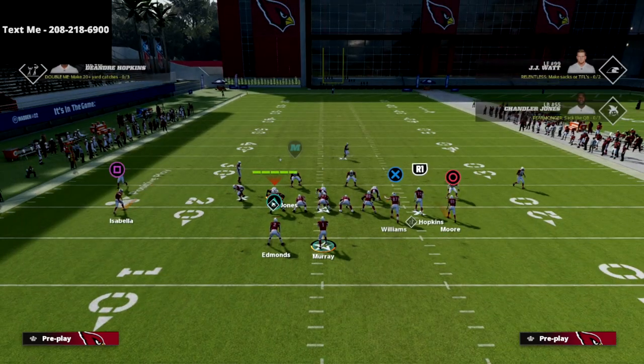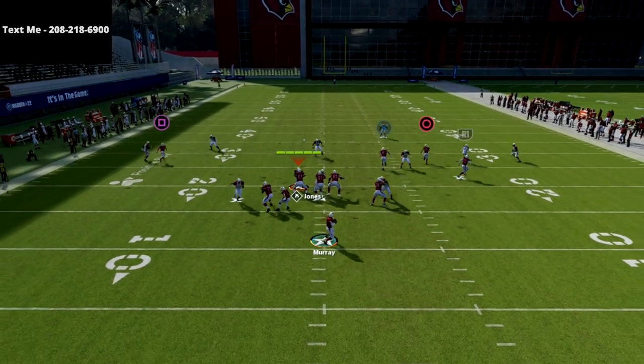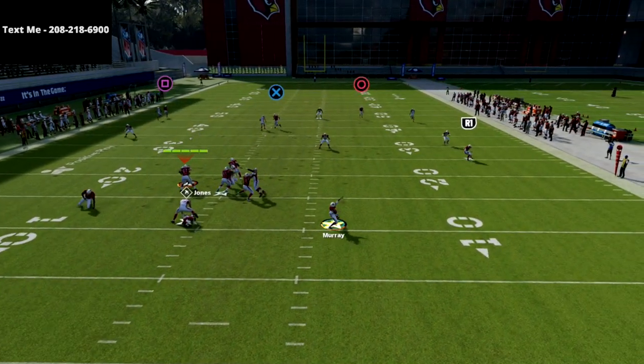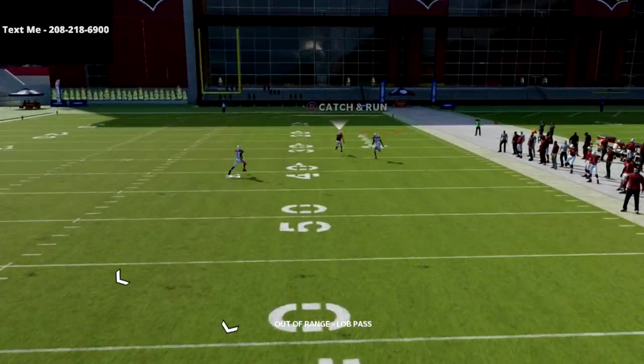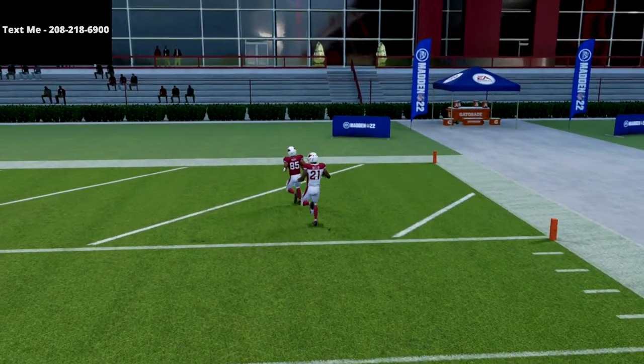They can try a lot of different strategies. In my personal opinion, the best thing they can do is baseline and press. But the problem with Clear Out is it's such a dot over the top, and if you have a fast receiver, it doesn't matter if they baseline and press — you're going to beat them over the top for a one-play score.